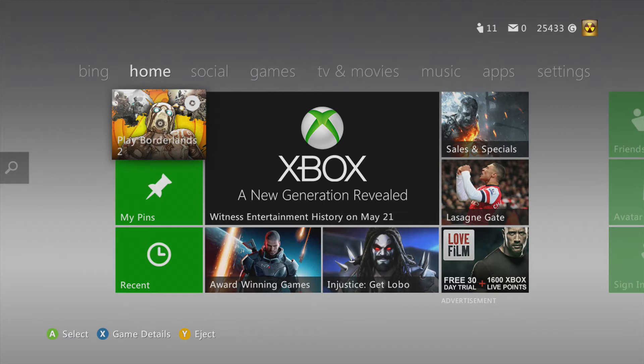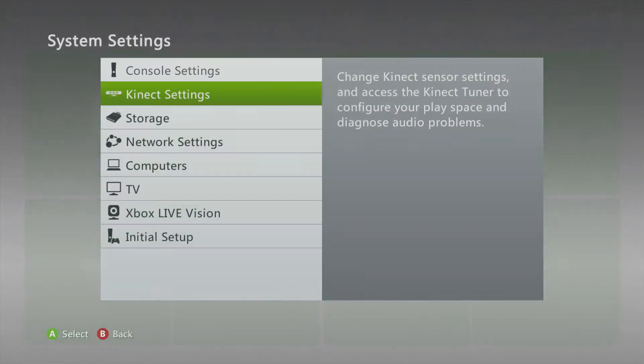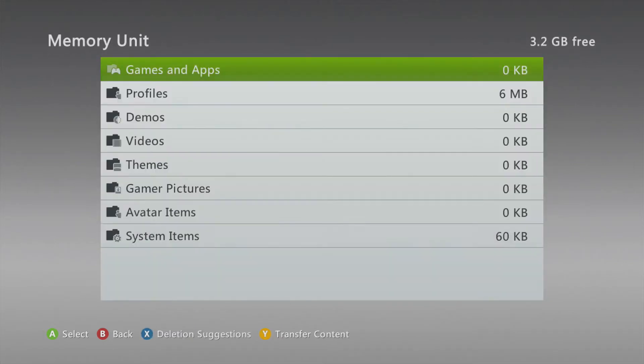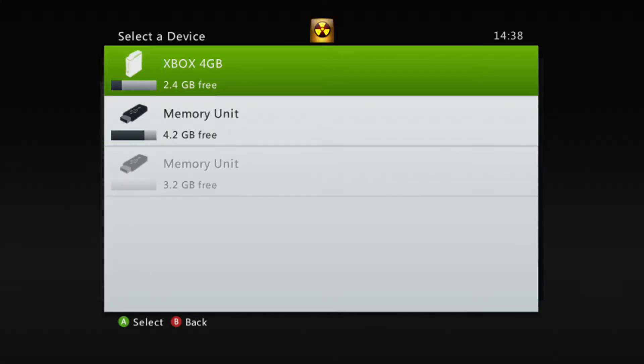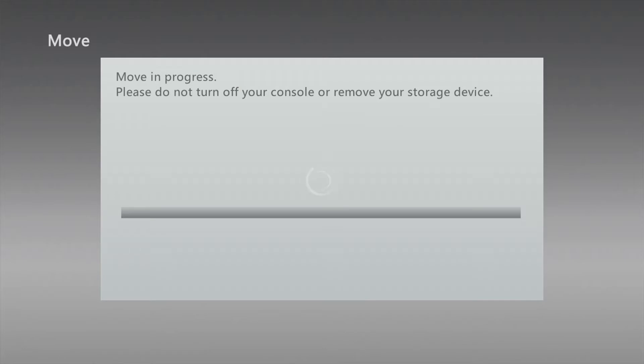Hey guys, it's Connor here from the YouTube channel. This is the third and final step for the Borderlands 2 mod — how to mod it. You go back to system storage and you can move your profile back to where you had it. I had mine on my external hard drive. That's not the USB stick — that's what I moved it from.